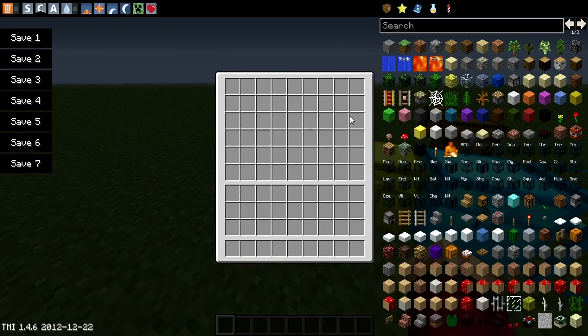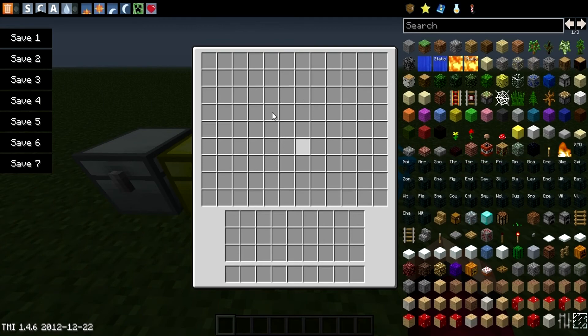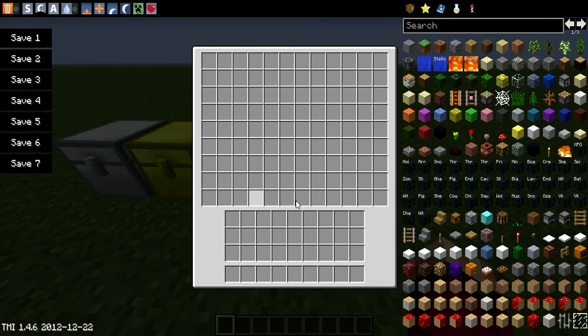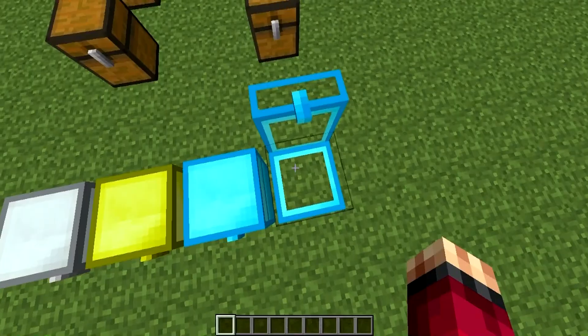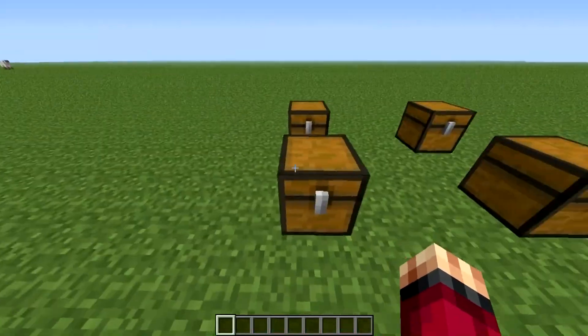Iron chests are a bit bigger than normal chests, golden chests a bit bigger than iron chests, diamond chests a bit bigger than golden chests, and crystal chests are huge. Anyway, crystal chests look cooler, but that's buggy because it's not closing — that's a bug. Mod creator, you should think about that.